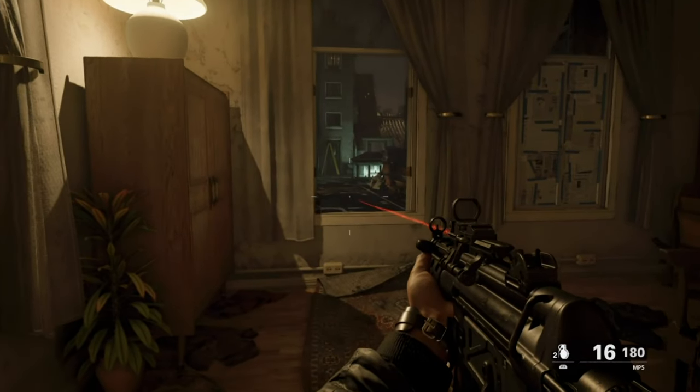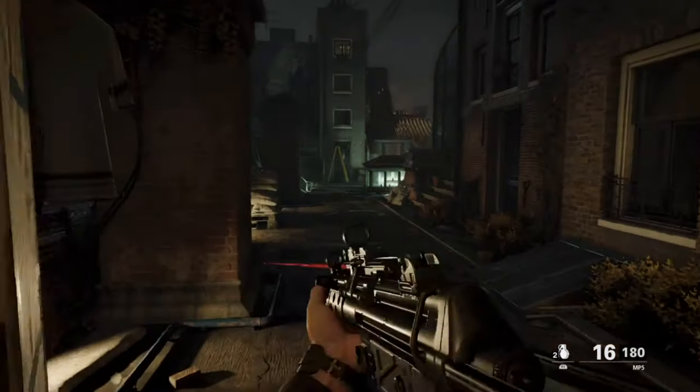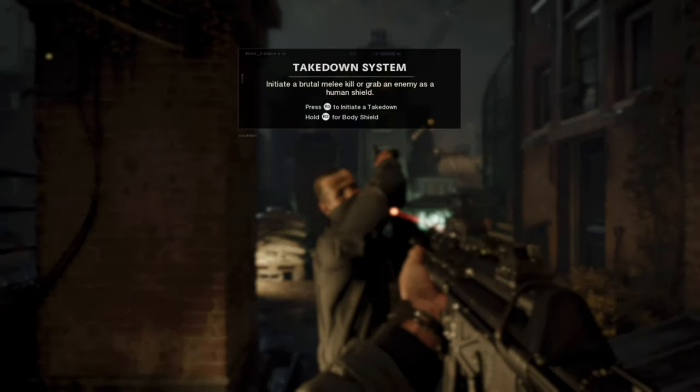This is Muscle Busters and today we are on Cold War Black Ops Campaign. This is a trophy guide called 'Keeping Your Friends Close.' What you have to do, as you can see right here, you can either do the initial takedown or use a body shield. So what you need to do is perform five body shields.